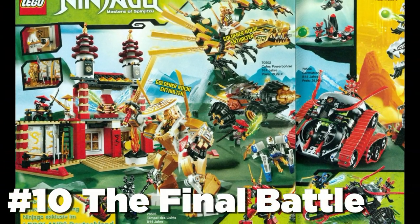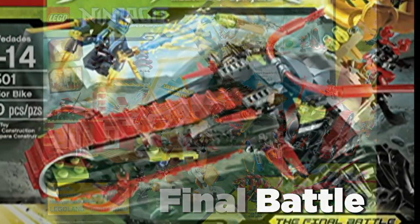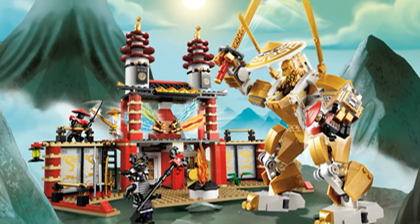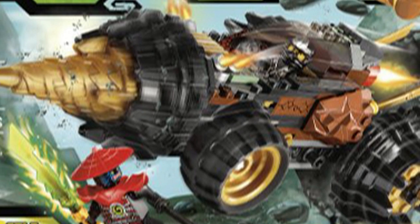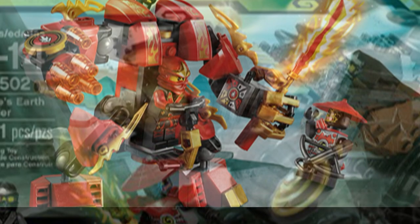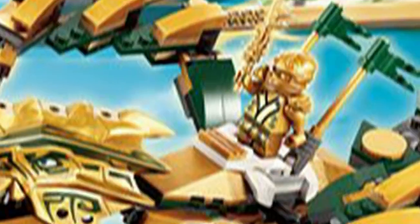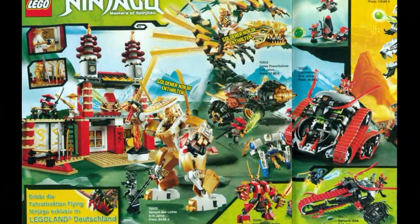The Final Battle had a total of 6 sets with little standing out. All of the villain sets just look awful and the flagship set, the Temple of Light, was a disappointment. However, most of the smaller sets were good — Cole's Earthdriller in particular is one of the best smaller sets LEGO has ever released for the Ninjago line. Kai's Fire Mech was solid and the Golden Dragon was good, but most of the wave was mediocre at best.